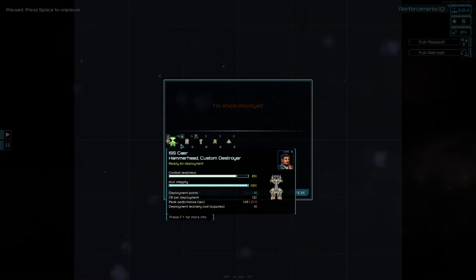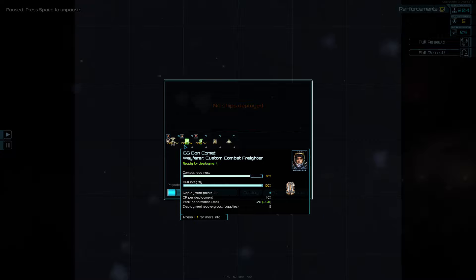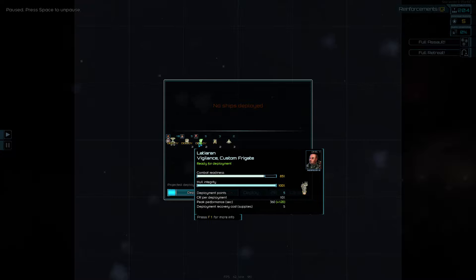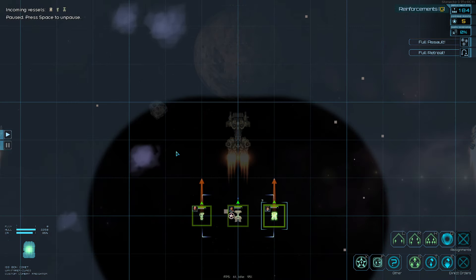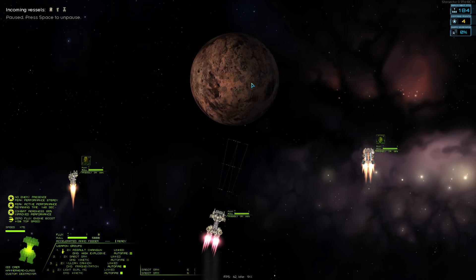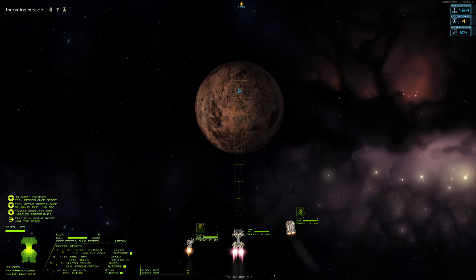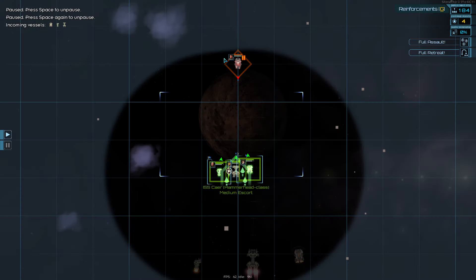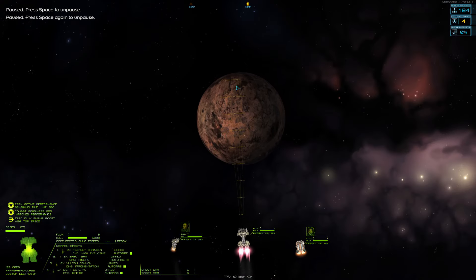To save on supplies, since we're not too far away from the Core Worlds, we will just deploy our Wayfarer, our Vigilance, ourselves obviously, and the Hammerhead. We'll give them the command to follow us and start our attack. Now, the Shrike is a very aggressive ship — it'll probably use its plasma jets to get ahead of the rest of the fleet. We will absolutely take advantage of that and burst it down with our Sabots, then follow up with our Assault Chainguns to remove it as quickly as possible.